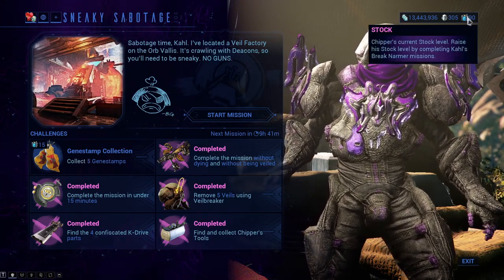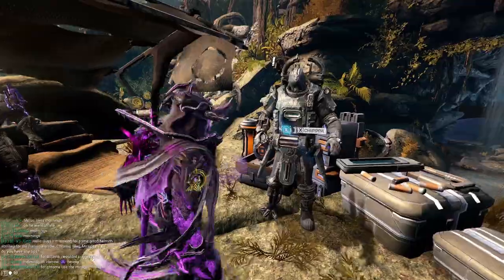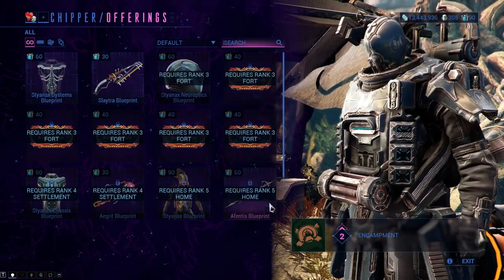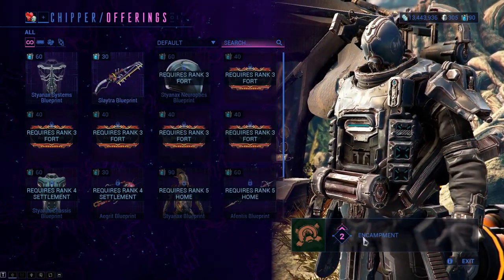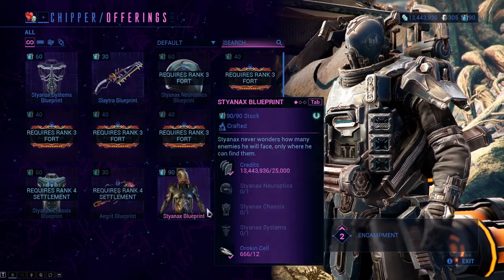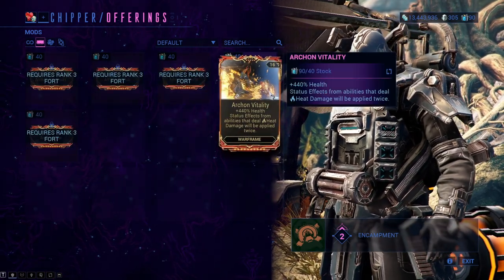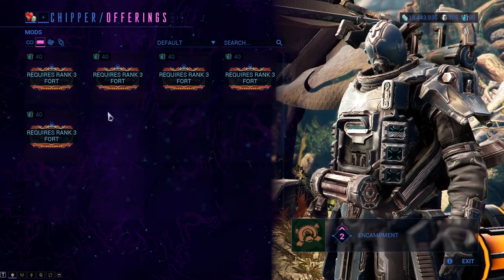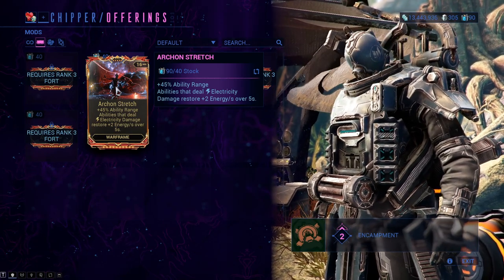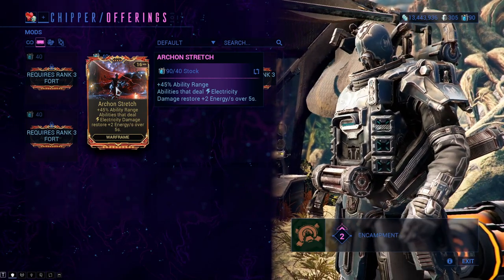By completing side objectives you'll be able to get Stock. Chipper is found next to the main objective — you'll find them this week or next week depending on when you do the mission. Chipper lets you buy stuff for Stock. We have different tiers of camp: Encammon is tier two after completing your first mission, then Fort, then Settlement, and Home. The Archon mods available are Archon Continuity, Stretch, Intensify, Vitality, and Flow — these are equal to or better than their normal counterparts but have a special trait. For example, Archon Stretch gives 45% ability range, and abilities that deal electrical damage restore energy per second over five seconds.